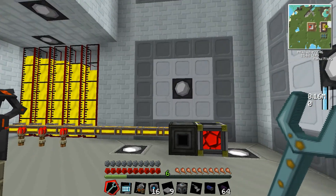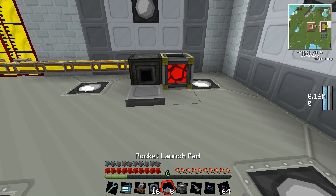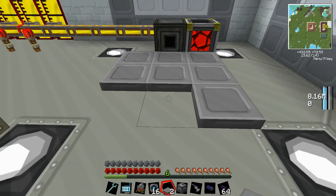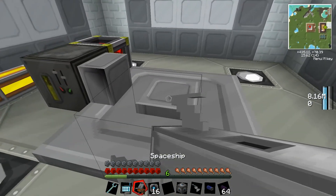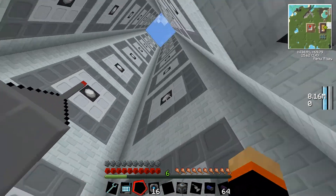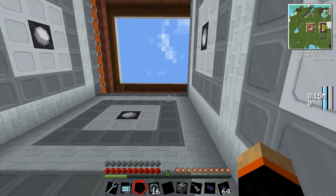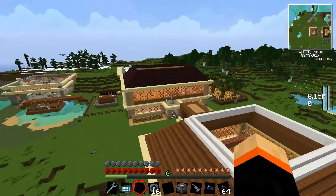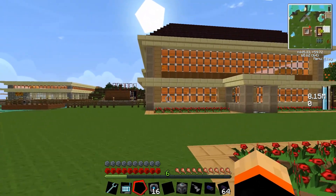Hello everyone, JuiceBags here and welcome back to a little Minecraft TechIt for 1.5.1. Today we're going to be setting up some wireless access to our ME network. And we're going to go ahead and, just to test out the old inputs and outputs of the network, we're going to try to get our fishery connected in, which should be fun.